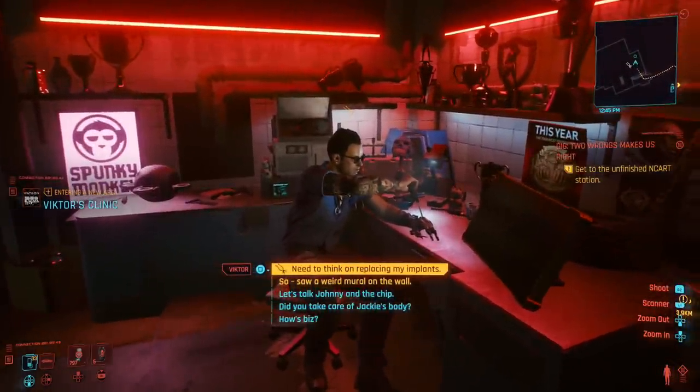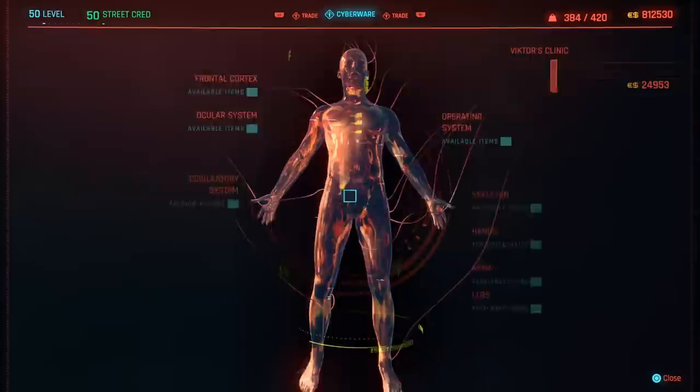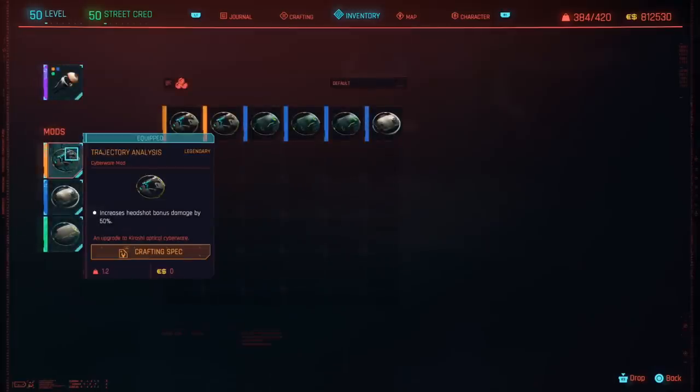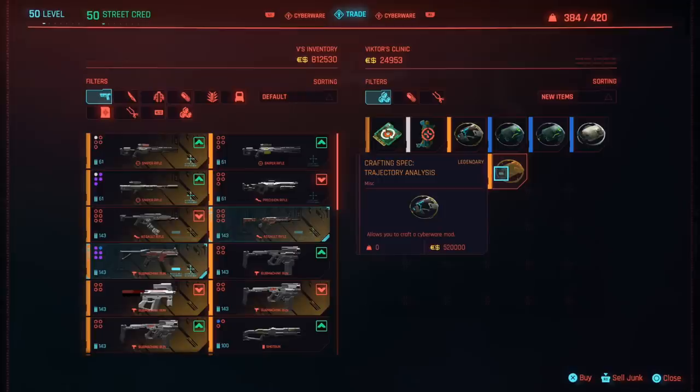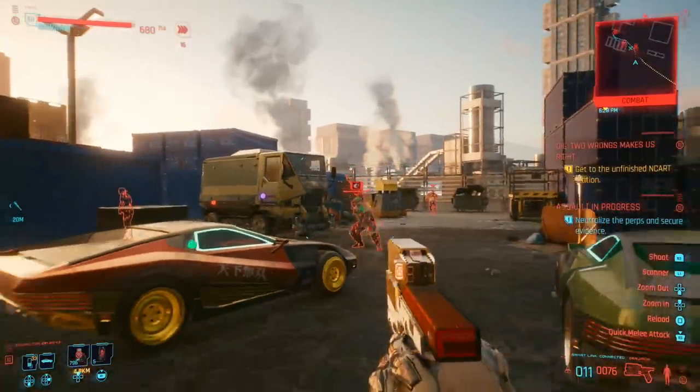Next, let's talk about a few really awesome upgrades for your Kiroshi optics. If you go to Victor you can get the best quality — the epic version — which holds up to 3 mod slots. One of the best first investments is the trajectory analysis, which gives you increased headshot bonus damage by 50%. It does cost around 20,000 Eurodollars, but it's absolutely worth it.